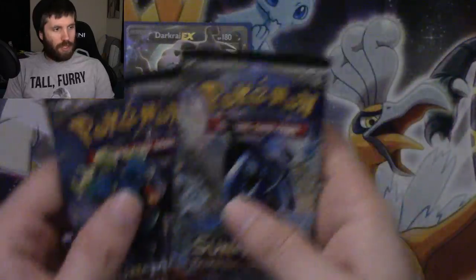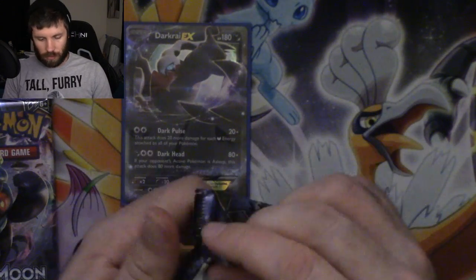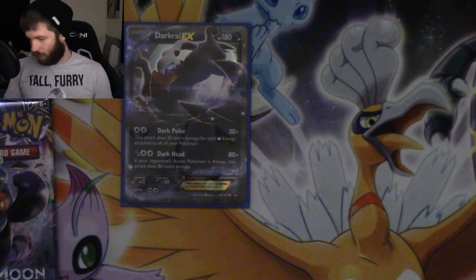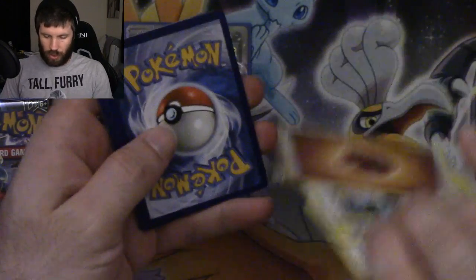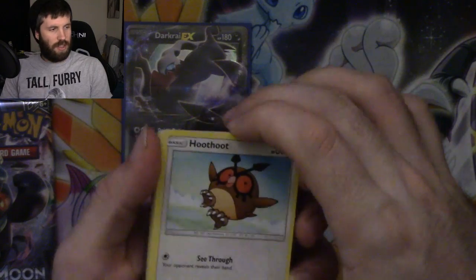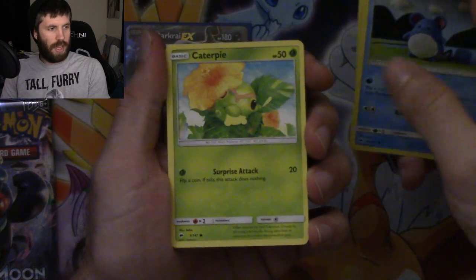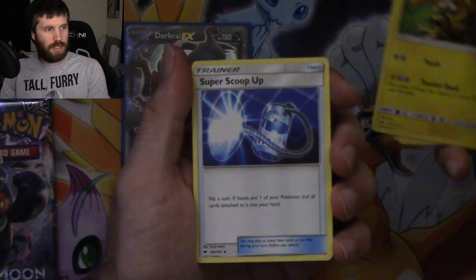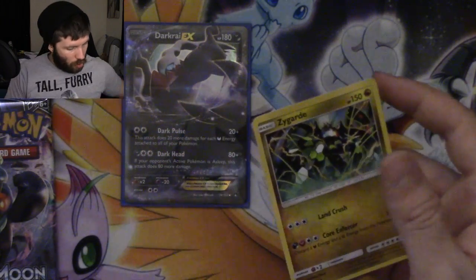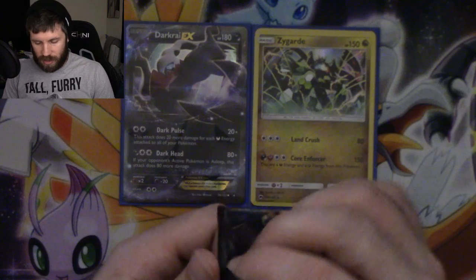Now off to our last two Burning Shadows — doing the top one first. We are looking for the rainbow rare Charizard. From the pack: Hoothoot, Sandygast, Rhyhorn, Mareanie, Caterpie, Sophocles, Electabuzz, Super Scoop Up, reverse holo Pikachu, and a Zygarde holo rare. So we've gotten at least two holos or better with five packs — I would love to get three.